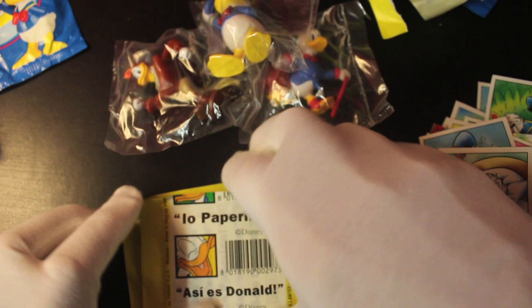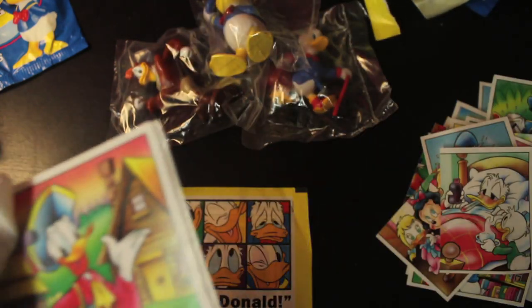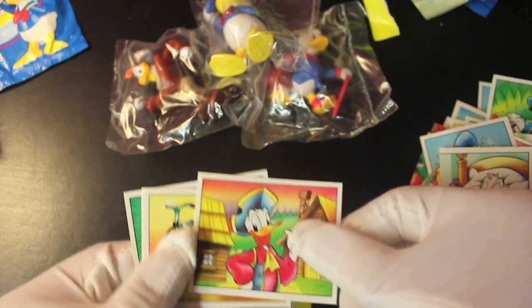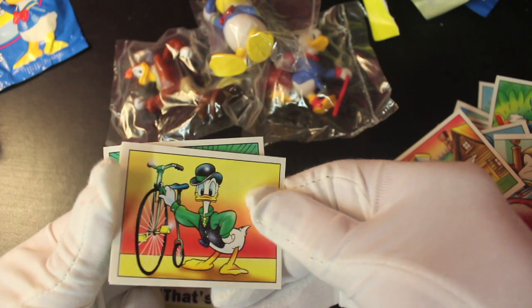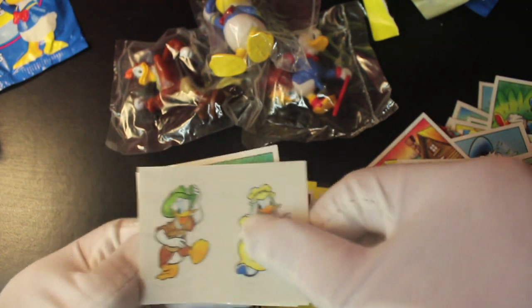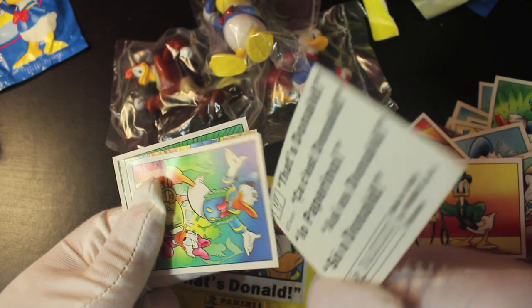Good lad! Let's keep going with these packs. I've got a few swapsies here — if you want to swap, let me know. We'll try to work towards a full set. There's Donald outside his house — I think we had that one earlier. There's a penny farthing bike — very old school! Then we've got a couple of different Donald looks: an adventure one and another one I'm not sure about.